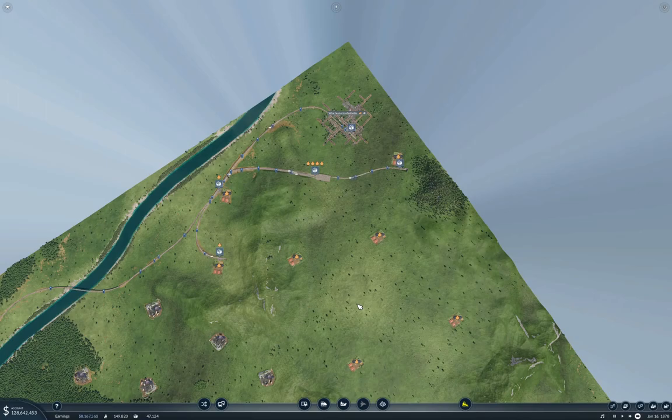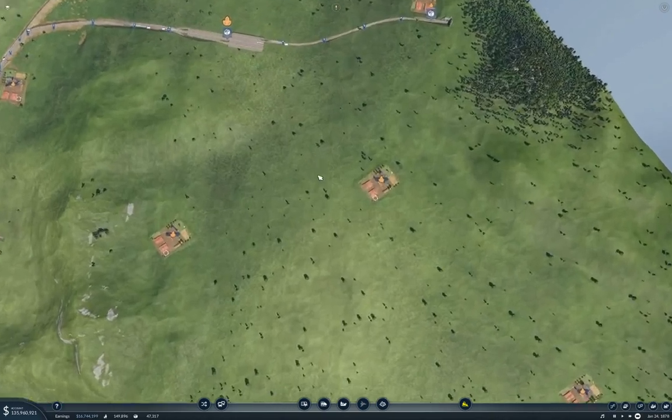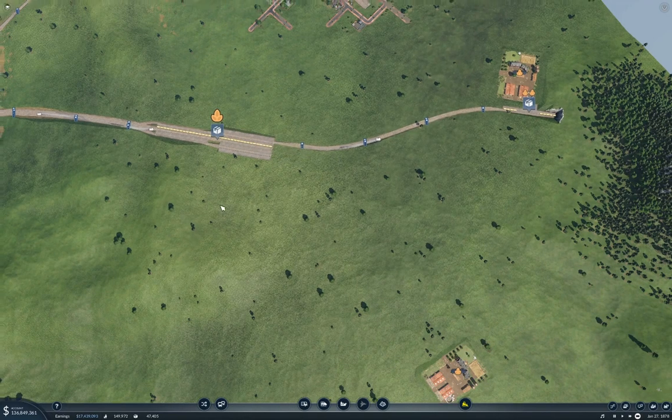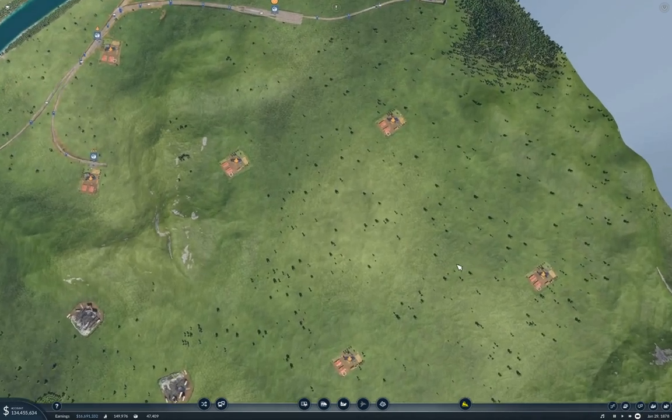Hello everyone, welcome to Transport Fever 2. This is the Longland map, and we're picking up exactly where we left off last time — I'm recording this right after the last episode. We're going to be plumbing in these four farms, and they're going to come in and drop off their grain here. Then we'll add some more trains and see what happens.